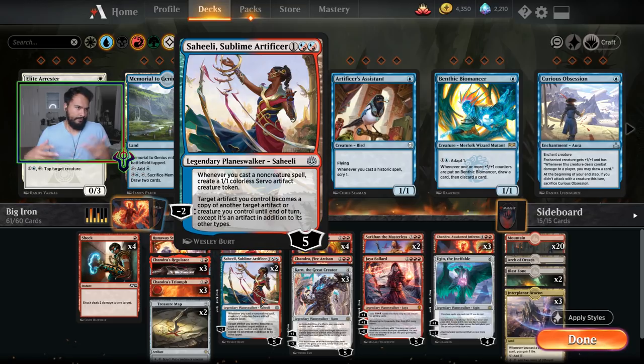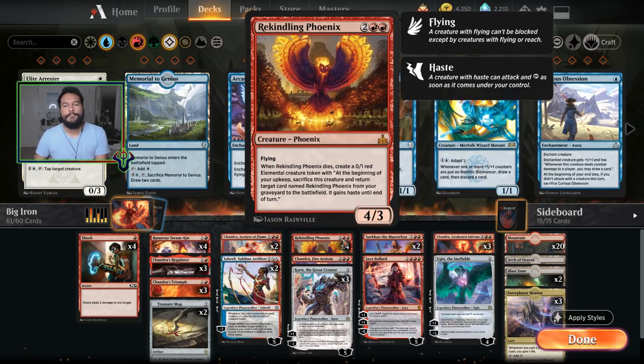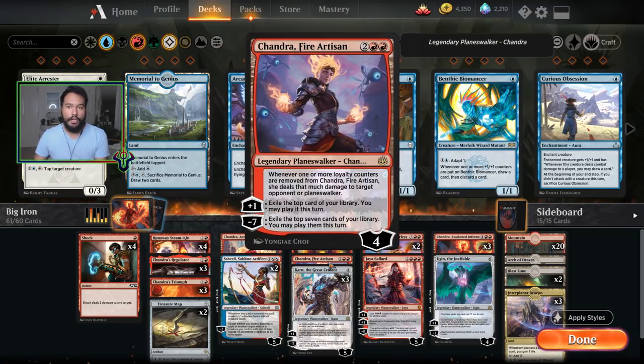What's really nice is that you can turn one of your artifacts into a different one. For example with Karn, we can go get a Diamond Mare. So if we have a Chandra's Regulator and a Diamond Mare, we can turn our Regulator into a Diamond Mare and then cast the red spell to get a little more value. She also distracts aggro players who want to kill her. Rekindling Phoenix — it's a good red card, annoying for aggro decks and control decks.